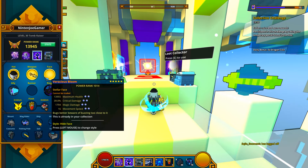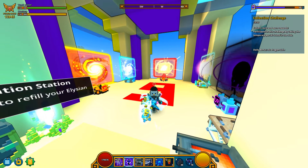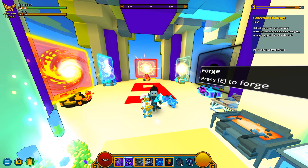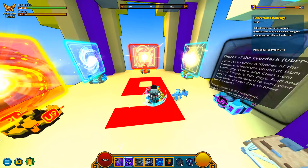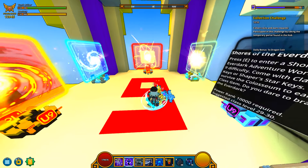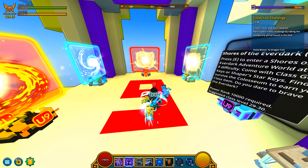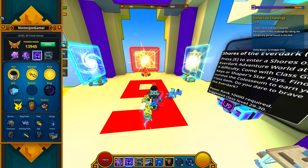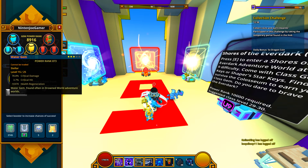I'm using the exact same gear as my Shadow Hunter. I literally just took it off, but I switched this to magic damage. And that's pretty much it. As you can see, my Tomb Raiser is actually getting up there in power rank — it's almost 14k.